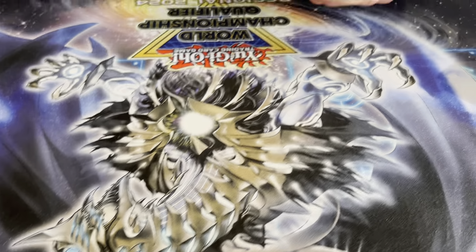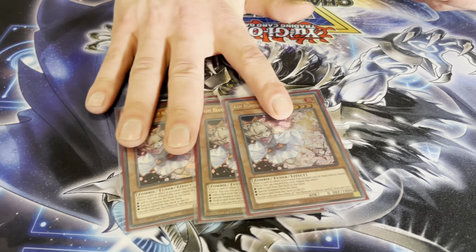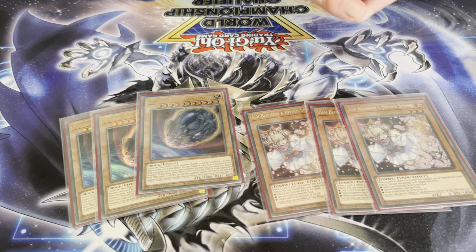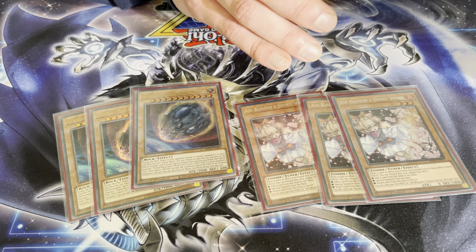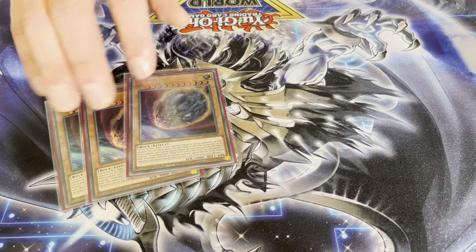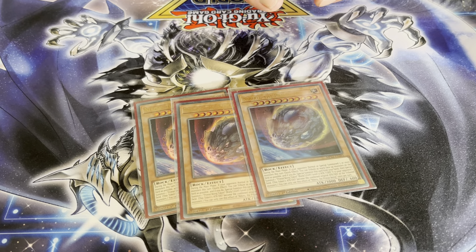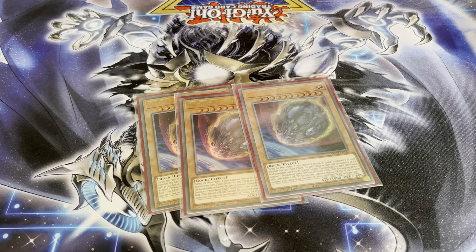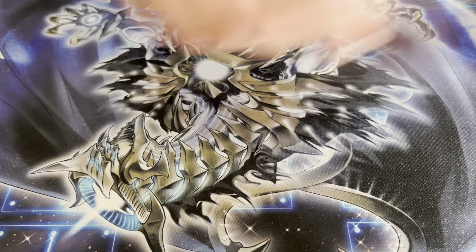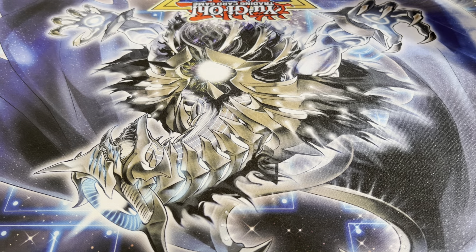For the hand traps, I played just three Ash Blossom and three Nib. Ash Blossom is really good in this format — sometimes it's not enough, but it's the best you can play. And Nib is just a turn ender for certain decks. It's good against fire decks if you combine it with another hand trap. That's all the monsters.